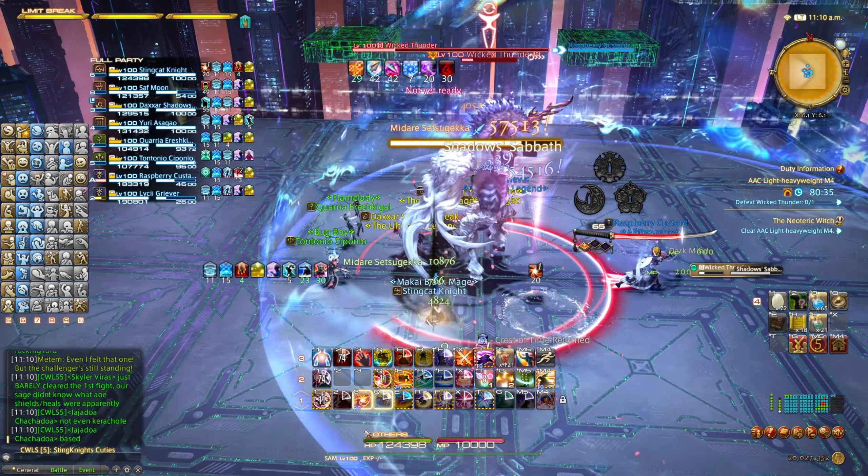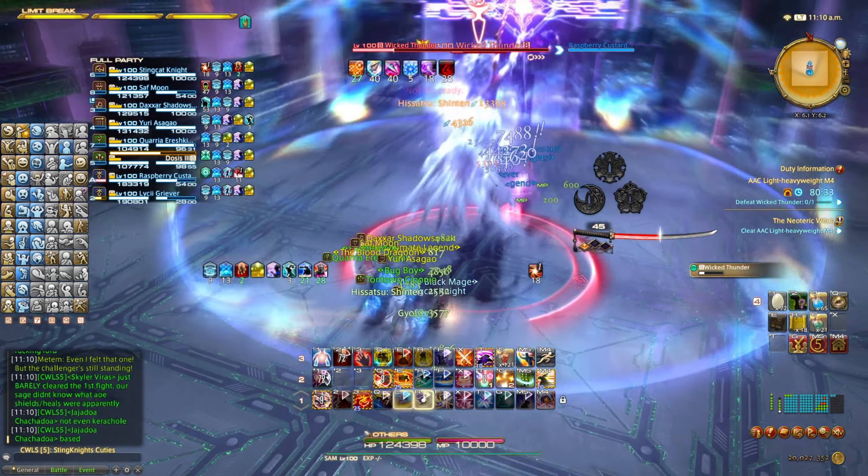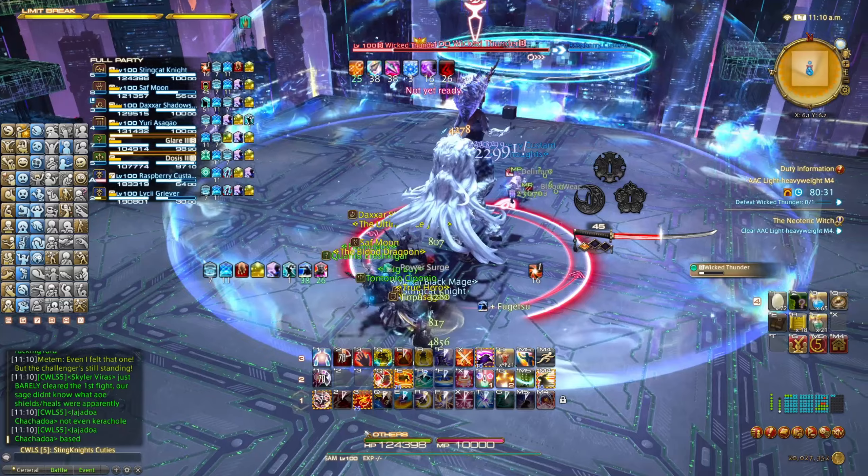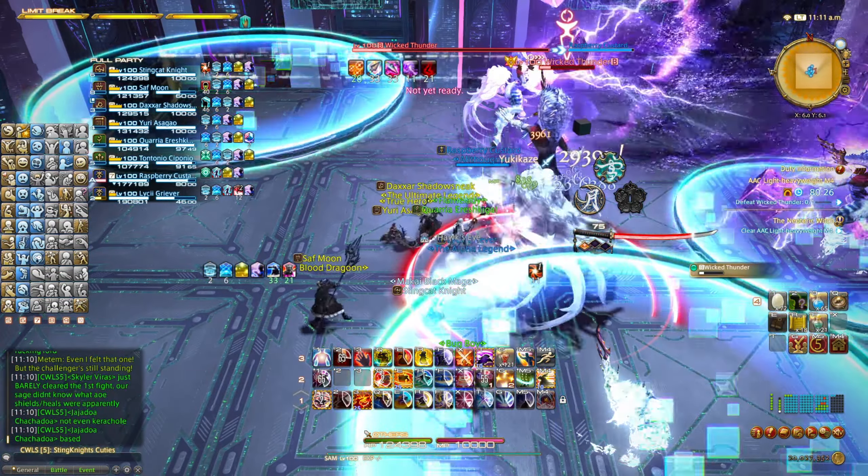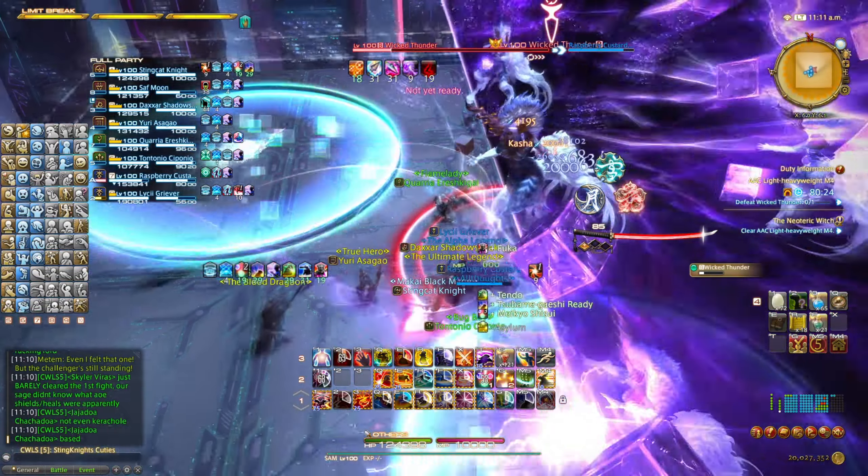Shadow Sabbath 2: this time the boss will quickly spawn four clones of himself in the cardinal positions. Keep the camera still facing north or south, and pay close attention to where the glowing hands are facing. Then dodge accordingly.